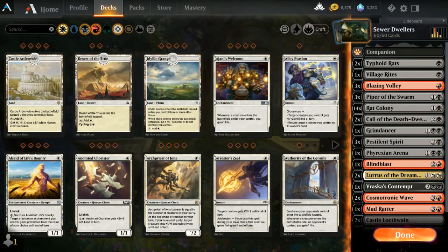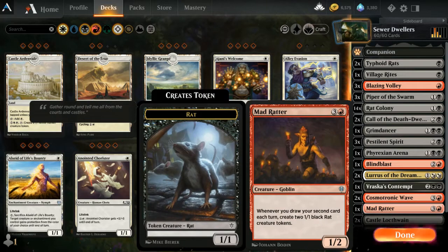There's one more card: Mad Ratter. Only one. It's a four-drop — pricey and fragile. But whenever you draw your second card each turn, it creates two 1/1 black rat creature tokens. This feeds the Piper of the Swarm mechanism, so if you get the right combination of things on the board, you can be taking creature after creature from the opponent.